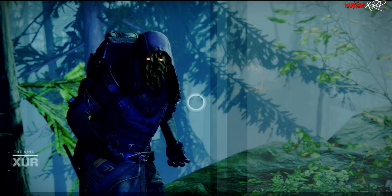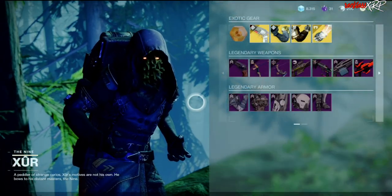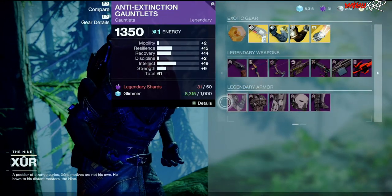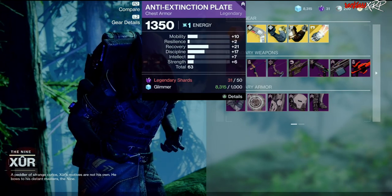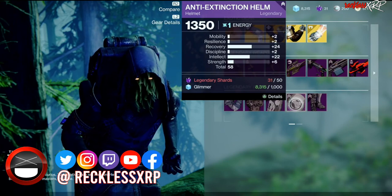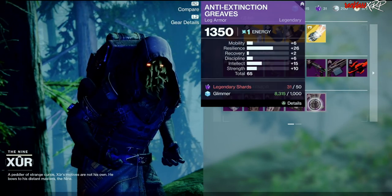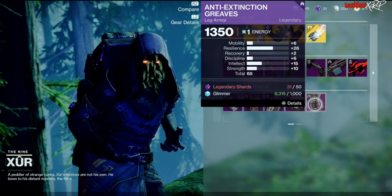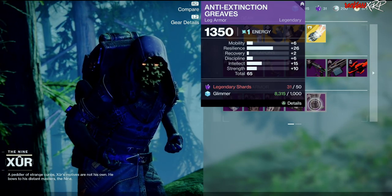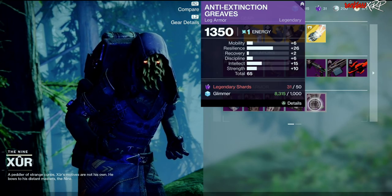Let's go ahead and check the Titan. For the Titan we have a 61 roll on the gauntlets, a 63 roll on the chest, 68 on the helmet, as well as a 65 on the greaves. I would definitely go ahead and pick up the greaves. If you guys have enough legendary shards — as you can see, I'm broke.